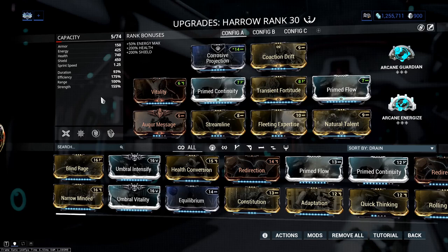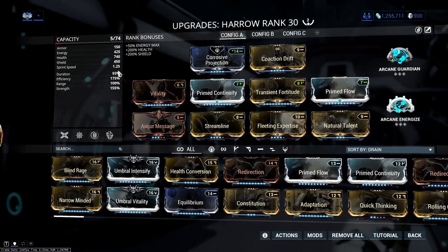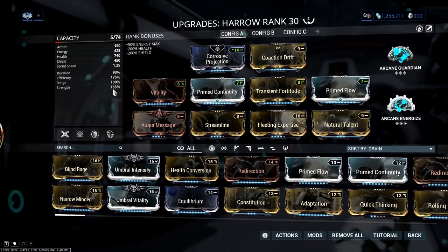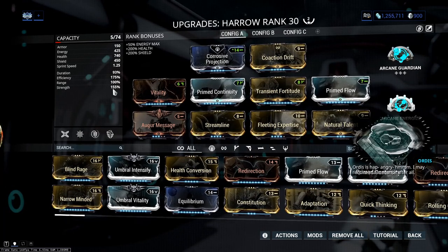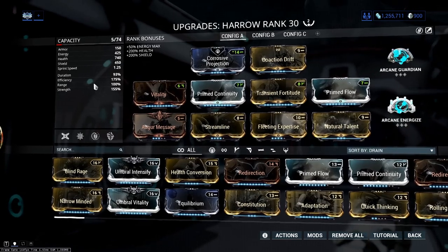You don't actually need duration that high, but 93 percent is pretty much as good as you can get in terms of how long you can achieve on your fourth ability. It's really useful for when the Eidolon is standing up and we're trying to get a good crit buff for whatever DPS we're using, because we have a lot more time to gain damage. It's pretty much exactly the right amount of time you need in between each Eidolon scream phase.